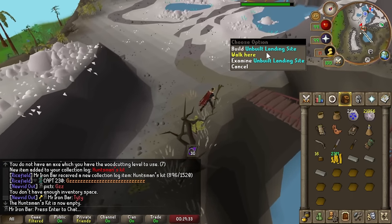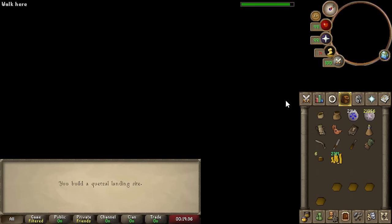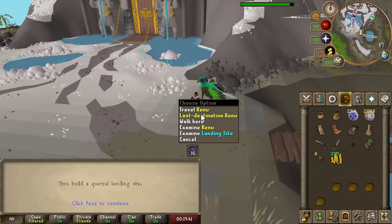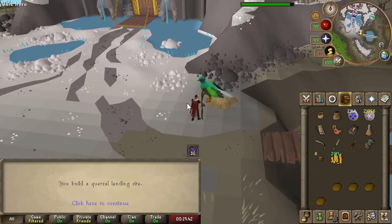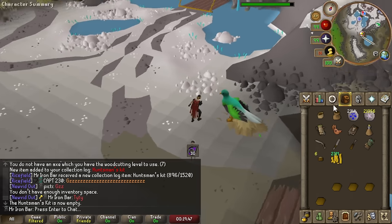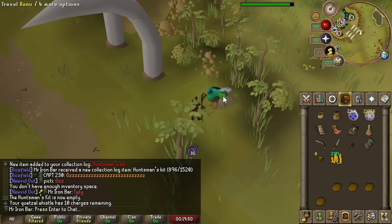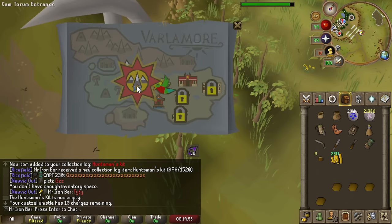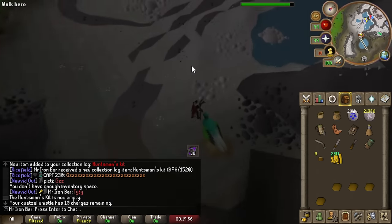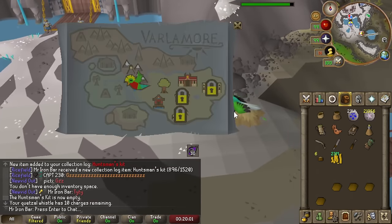Now we're going to build a landing site — our first ever one, at Perilous Moon. Here's how I'll do it: I use the quetzal whistle to teleport to the closest quetzal whenever I bank, and then I can go straight to the Perilous Moon spot. Hell yeah, that's the way. Perilous Moon logistics are set up.